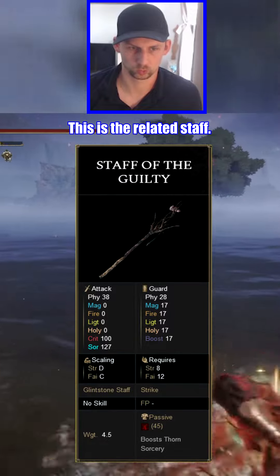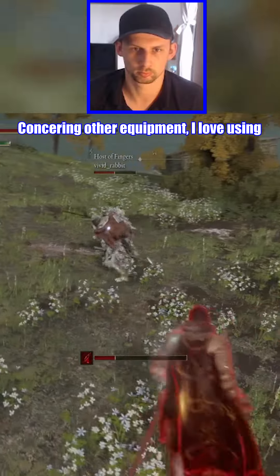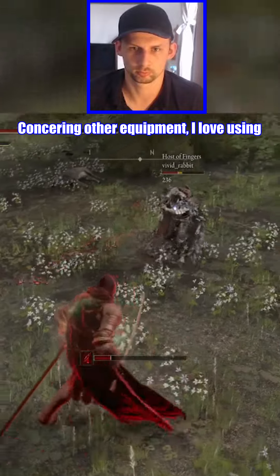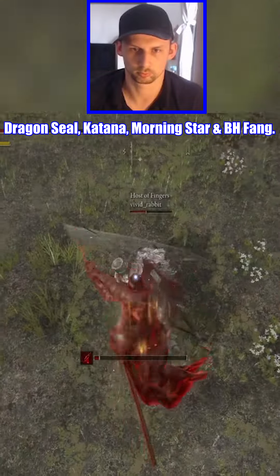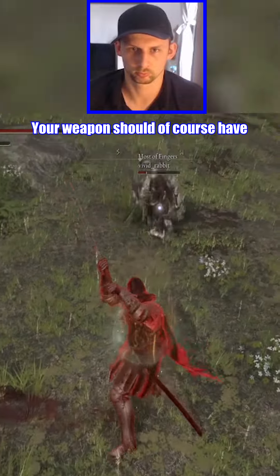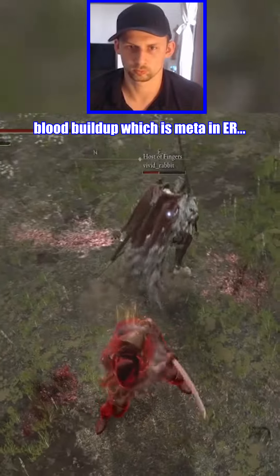This is the related staff — it's also faith-dependent and scales well. Concerning other equipment, I love using the Dragon Seal, Katanas, Morningstar, and Bloodhound Fang. Your weapon should of course possess Blood Buildup, which is meta in Elden Ring right now.